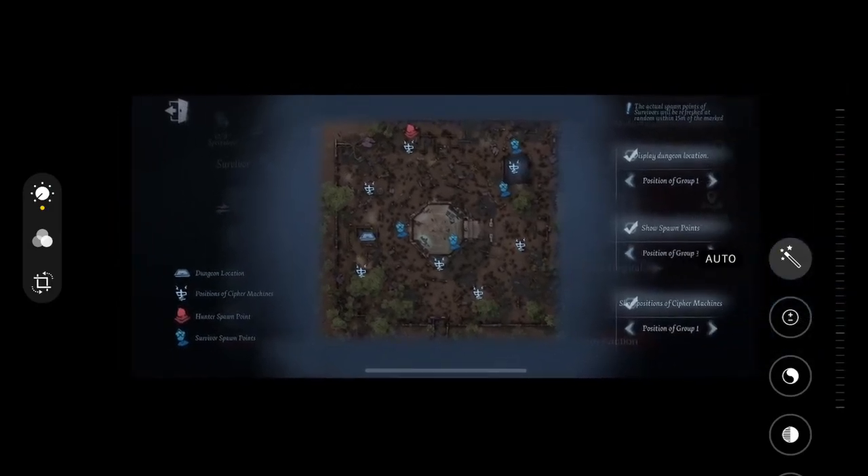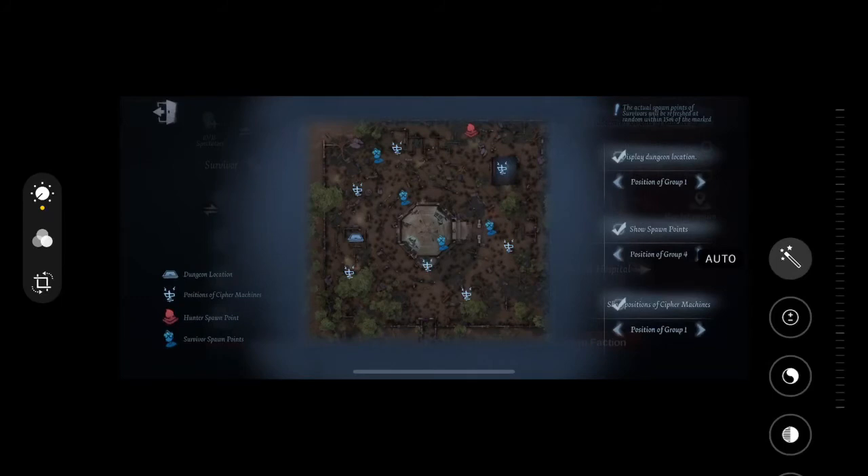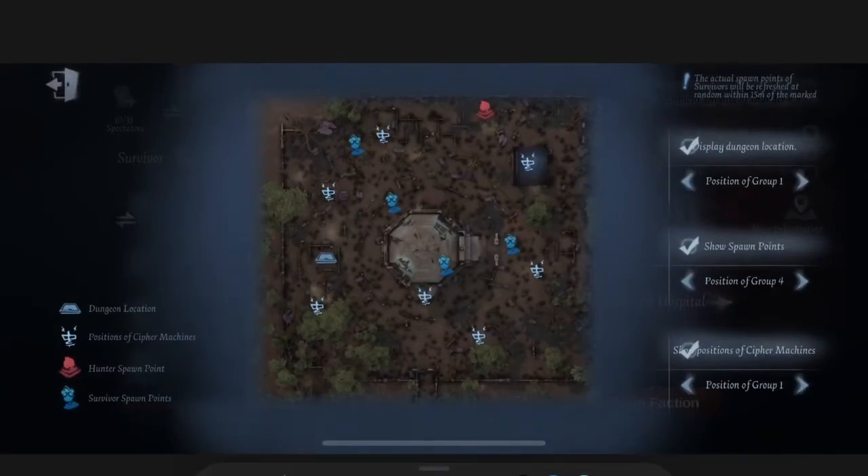There are six spawn points in total. Spawn group four is the other side of ruins — I call this one the shack spawn. These are easy to remember because they're just like the wheels of a clock. Spawn group one is forest, two is statue, three is ruins, four is obviously shack, five ends up being around here, and six is in hospital. Basically wheels of a clock, which makes these spawns easy to memorize as a hunter. As I said, you spawn shack with spawn group four.